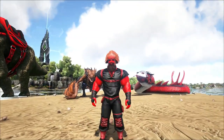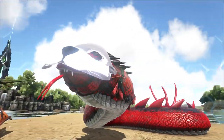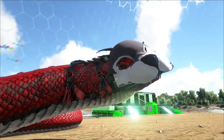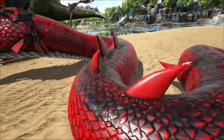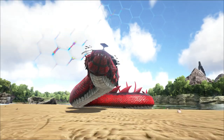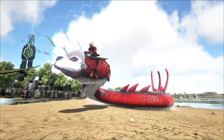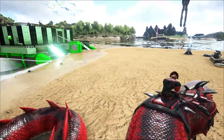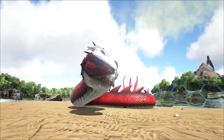Speaking of awesome, last episode we got the most awesome and cool Primal Basilisk! Look at this thing! It's so goofy with that little otter mask that it wears, but this thing is an absolute powerhouse - a monster in fact! We even tamed it in our Alpha Tribe colors! So if you want to check out the taming and leveling up, make sure to go check out last episode!